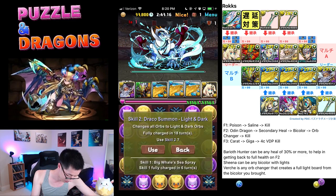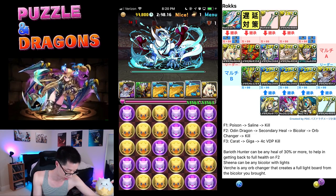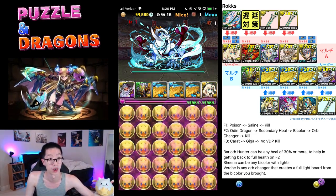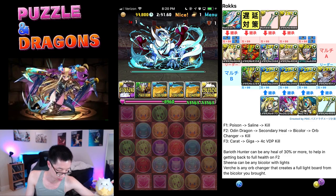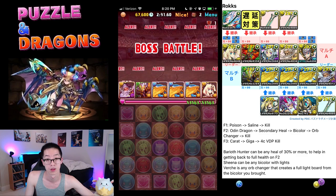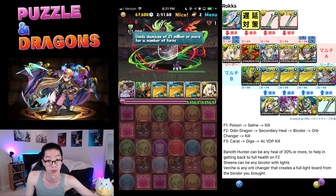So Sheena — same strategy as I showed in one of my other videos to make a full light board. You make a Sheena, and then I just brought Athena non to get some enhanced, to be extra. Swipe, kill. Yeah, everyone has rocks up.